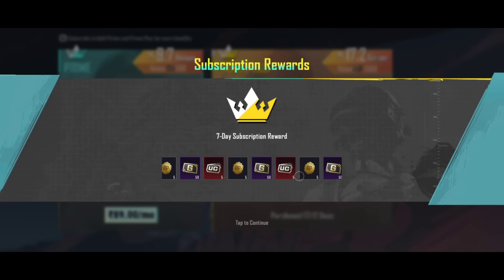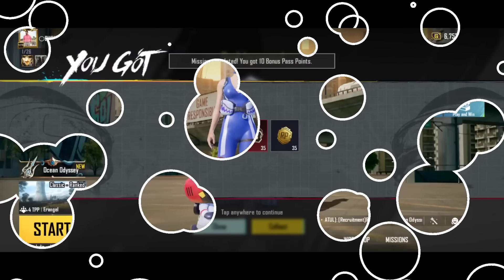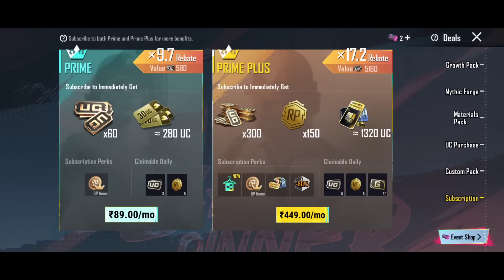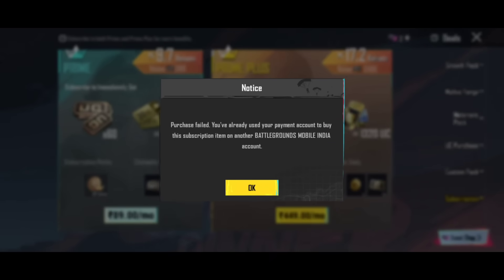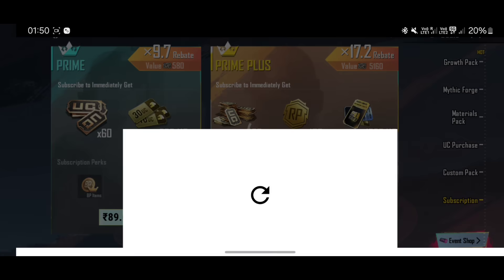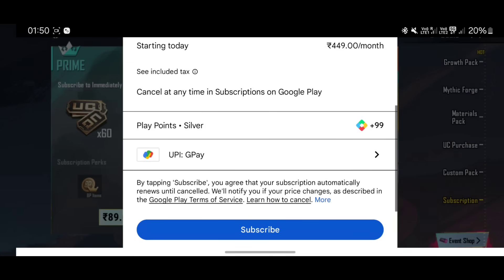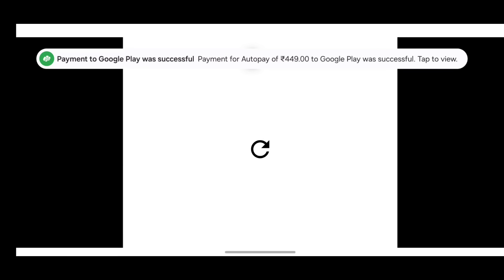The other thing is, you can see here — every day if you have your ID, whatever you are going to get on a daily basis, it will all come together. Today we are going to purchase Prime Plus, and many people doubt that these notifications mean they are not going to purchase Prime Plus. So I always say: change the ID, take another phone, try it on mommy-daddy's phone — it will also be purchased. You can see I have tried it on another phone to get a subscription, so you can purchase it easily from here.